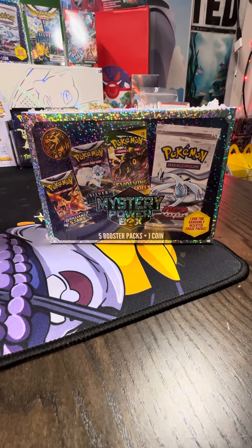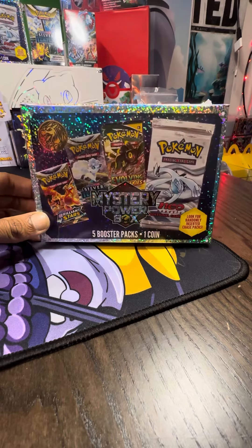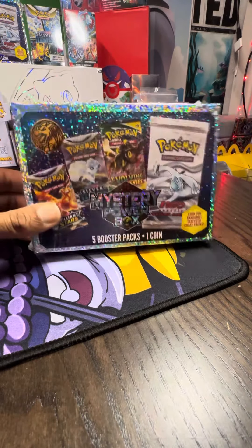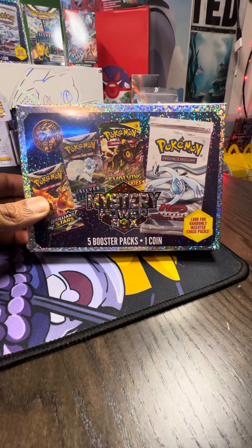Alright guys, welcome back to another video with the Family Coach Life. So we went to Walmart and we got this Mystery Power Box. It was $20, and it said it had 5 booster packs in it and 1 coin.